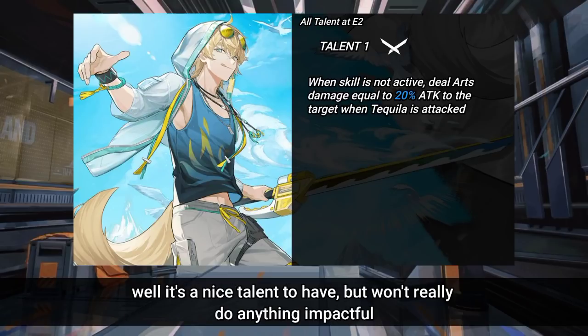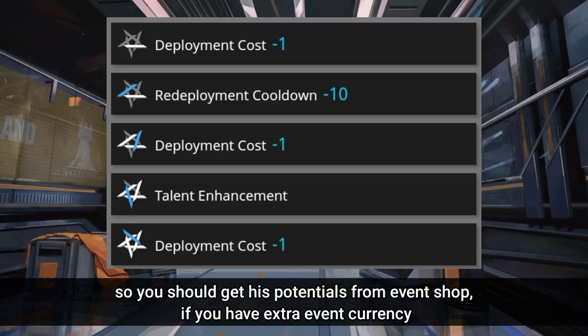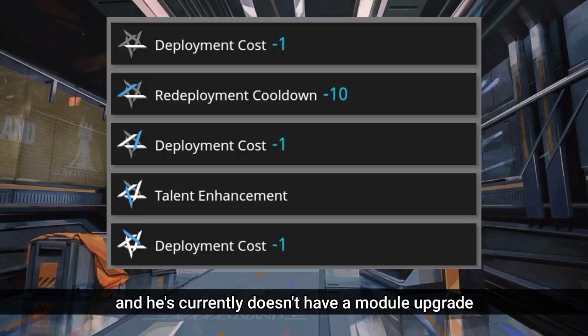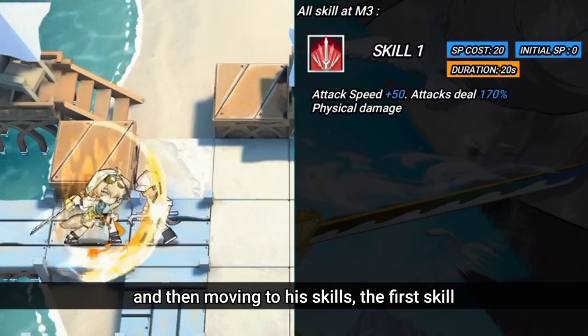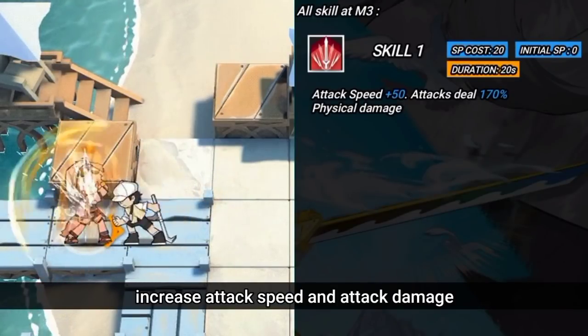For his potentials upgrade, there's no big improvement, but since he's a free unit you should grab his potentials from the event shop if you have extra event currency. He currently doesn't have a module upgrade. Moving on to his skills — the first skill increases attack speed and attack damage.